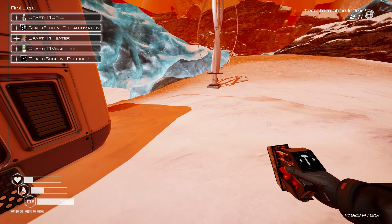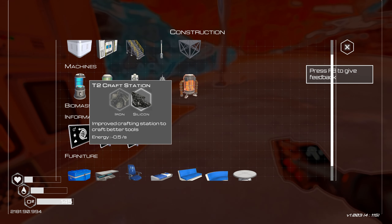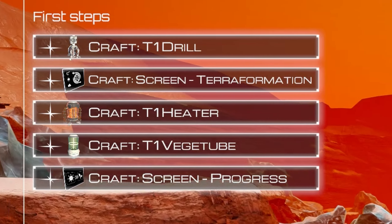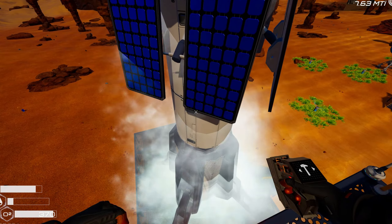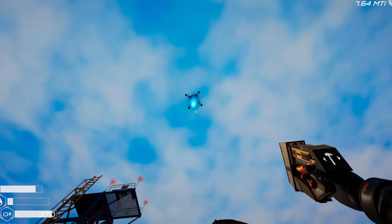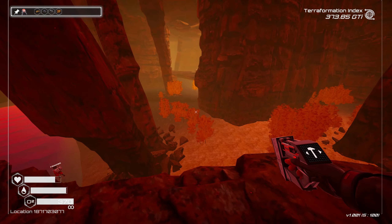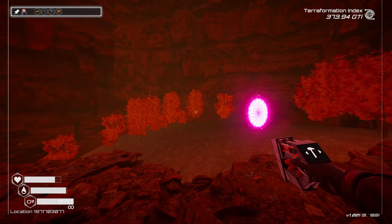In the Planet Crafter, progression unfolds very seamlessly, with each step naturally leading to the next. Clear objectives are always provided, along with the means to achieve them. If you ever feel stuck and think the game expects grinding from you, chances are you're overlooking something obvious. To illustrate this better, let's look at a few examples.